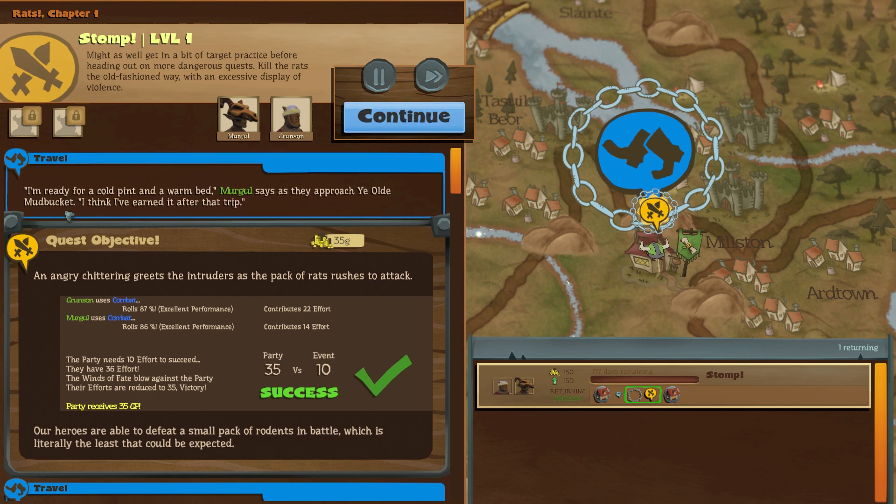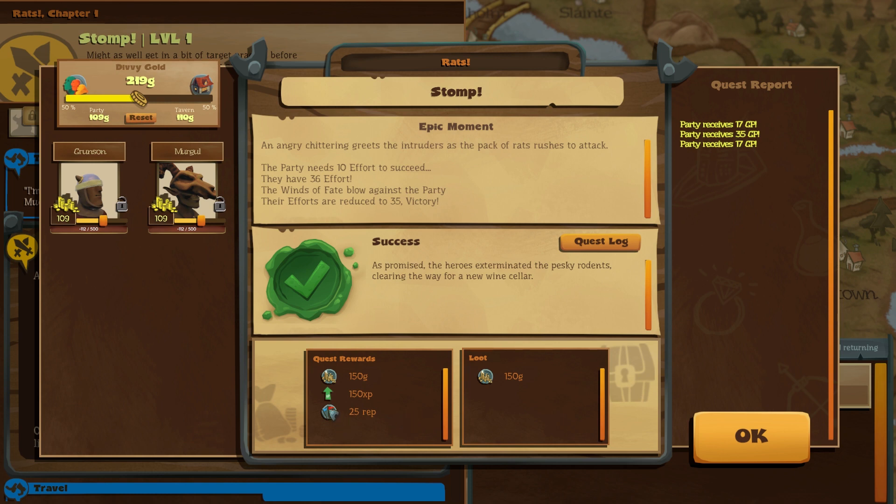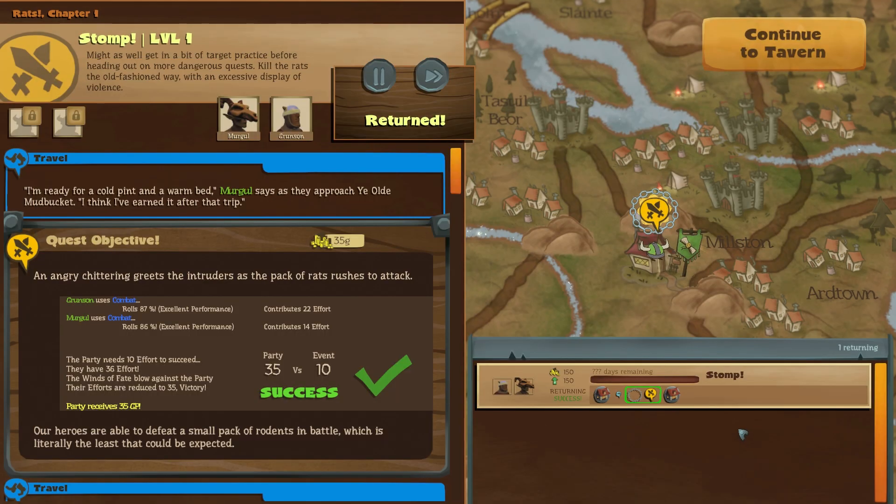'I'm ready for a cold pint and a warm bed,' Mergle says as they approach Ye Olde Mud Bucket. 'I think I've earned it after that trip.' We've completed it — we've earned some money, some experience, and some reputation. Reputation is for the tavern, I believe. We've got 218 gold total. We can split it between the tavern and the party. I'll go right in the middle — that seems fine. We'll hit okay. Quest complete, they've returned.